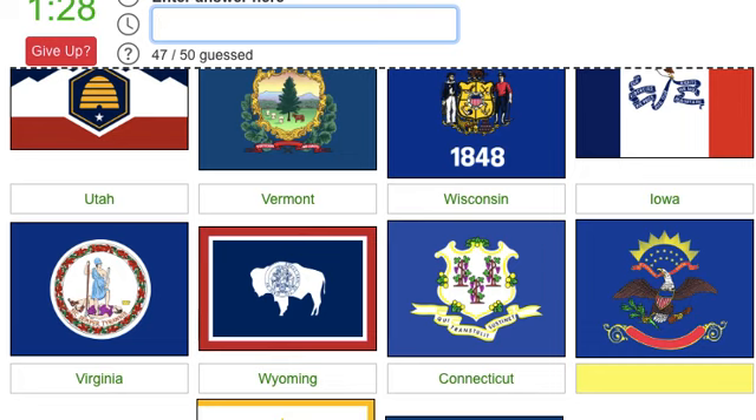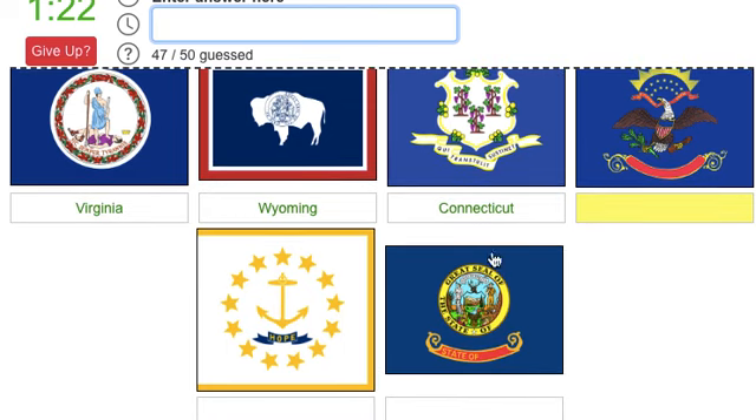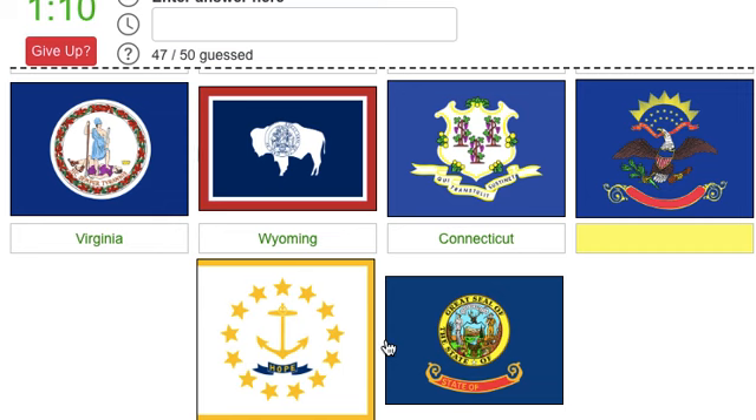Oh no, what is this one? Is it over now? Can't believe it's over. It's not Idaho - I'll skip that one. No, I can't skip it. What is this? Why can't I get this one? Did I get this one before? Idaho. Then this one's Rhode Island.